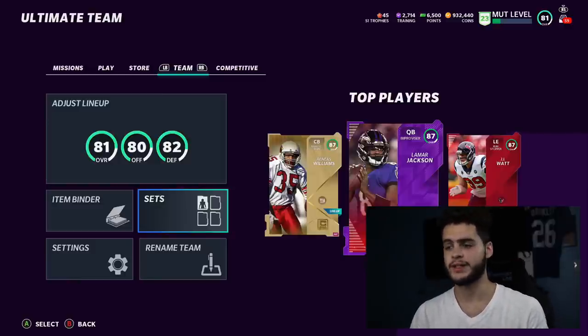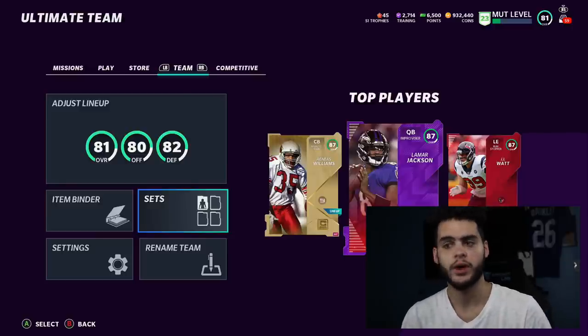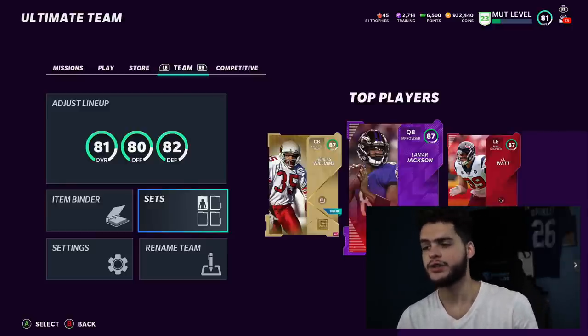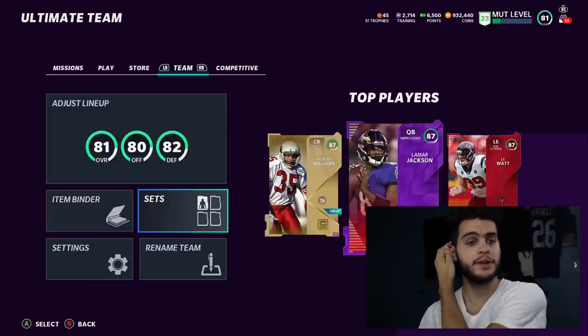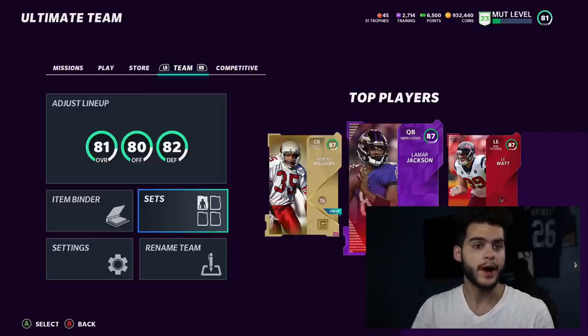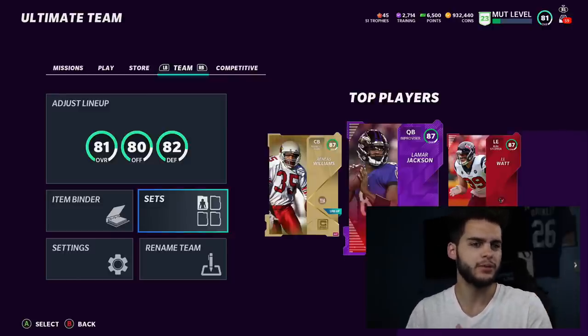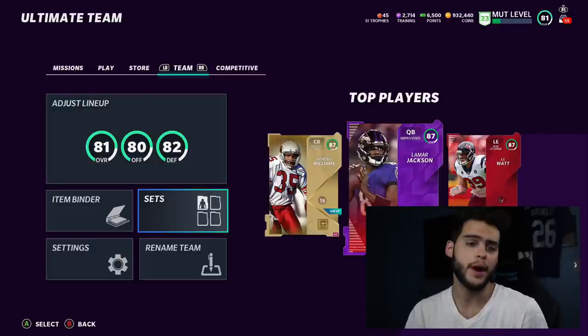What's going on everybody, it's Poodle back with another Madden Ultimate Team video guide. Today I'm going over one of the easiest ways to make coins in Madden 21 Ultimate Team right now. I did make another coin-making method about two to three days ago covering MUT Draft — that's probably the best way, but it's a separate game mode that requires playing something else, which may discourage some people. This method specifically will be MUT-related and won't require you to play games.